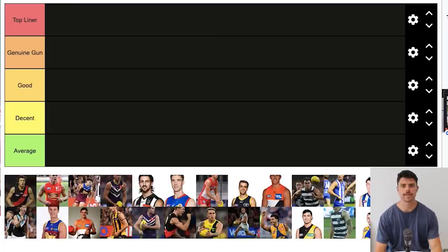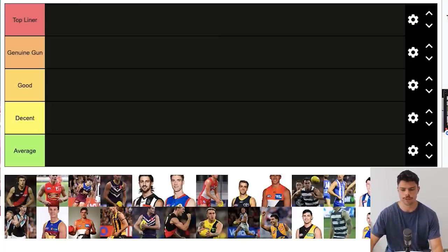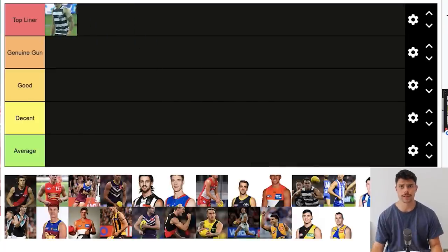For Top Liner — probably the best player from this draft — I'd go with Tom Stewart, who was taken quite late, famously drafted not long out of the amateurs, I think in the 50s or 60s of the draft. He's as recently as last year become a premiership player, a multiple All-Australian, one of the best players in the game at what he does. That sets the standard for what is a Top Liner.